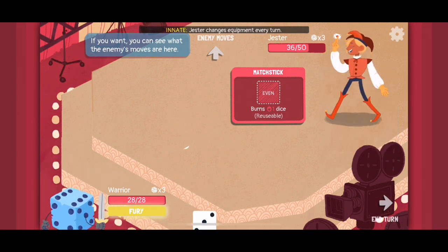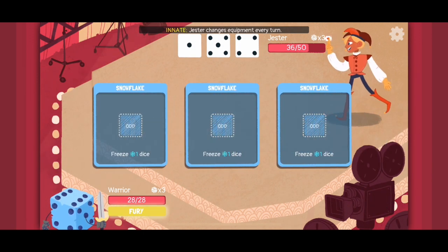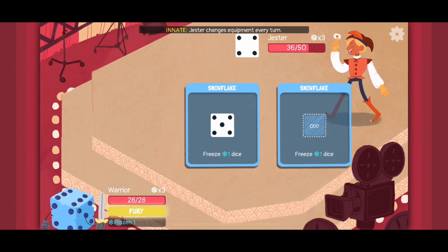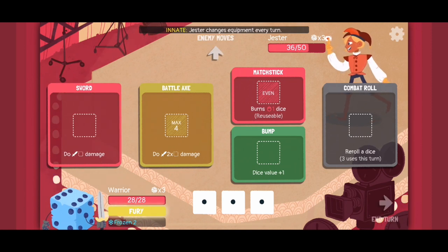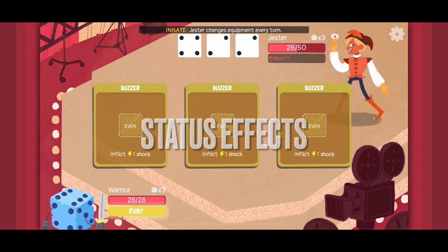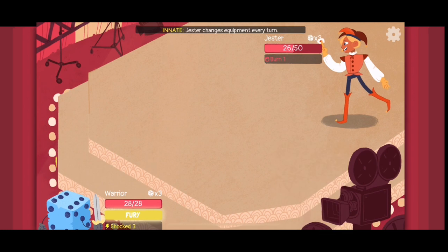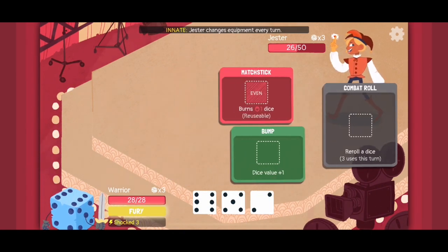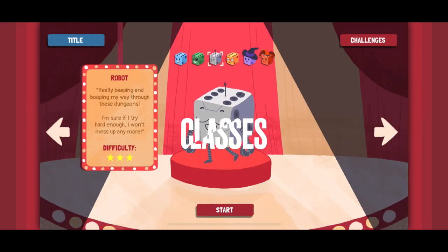These cards, in order to be activated, may need an even number, an odd number, a number lower than a certain value, or you just want to roll the highest possible — it all depends on the card. It really does mix things up and make you strategize on which cards you have equipped. There are also various effects such as burn or shock that manipulate your opponent's dice and prohibit them from utilizing as many dice as they otherwise would.